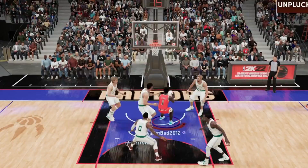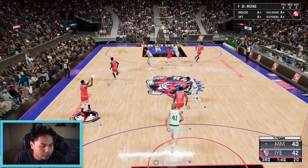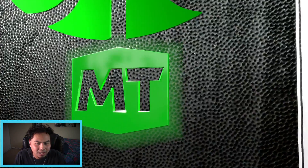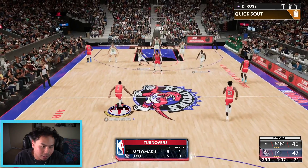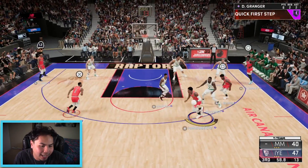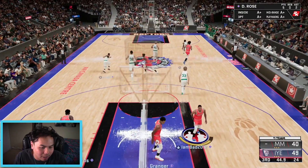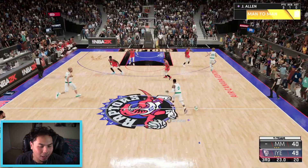Anthony Edwards dunks on someone — let's go! A user steal by me — Jared Allen open in the corner for three, come on! Foul called — soft. We're turning the ball over on the inbound and now it's a seven-point game. Jimmy Butler — the square button's not working again, that is actually hilarious. Then I can't do the release — it's impossible. Game over, nine-point game. What happened? Granger — I just can't score all of a sudden.